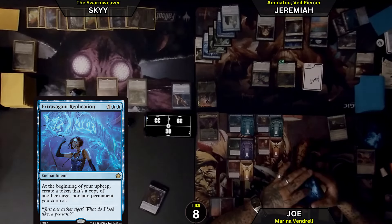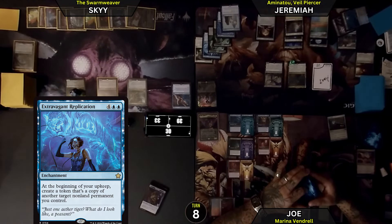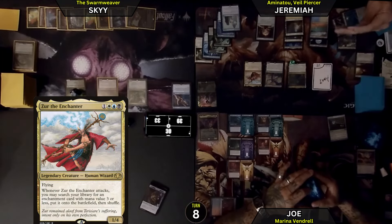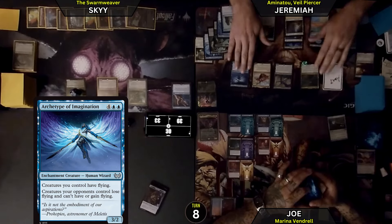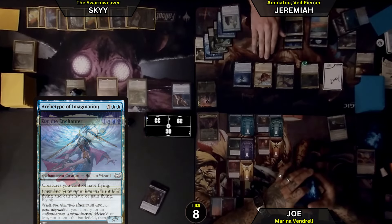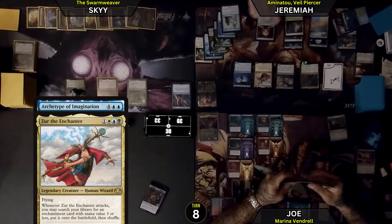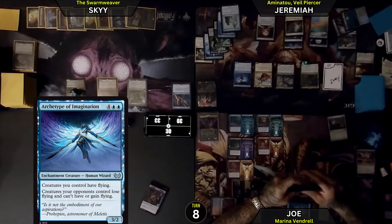I will look at the top card of my library. I haven't cast anything for free from my hand yet, and I have 3 instances of doing so. I will cast Zero the Enchanter from the top of my library — look again. I will play an Archetype of Imagination from the top of my library. Whenever Zero attacks, I may search my library for an enchantment card with mana value 3 or less, put it on the battlefield and shuffle. Archetype of Imagination: creatures I control have flying, and creatures my opponents control lose flying and can't gain flying.